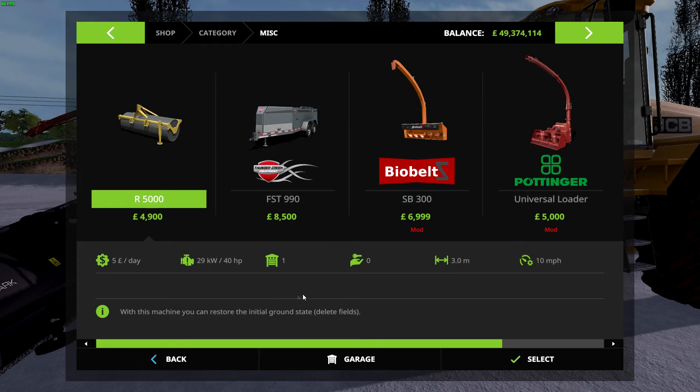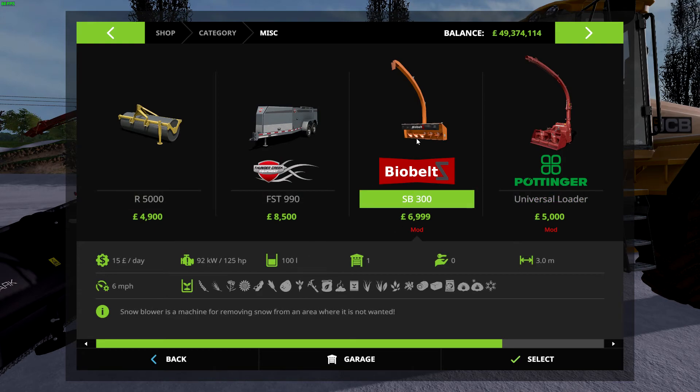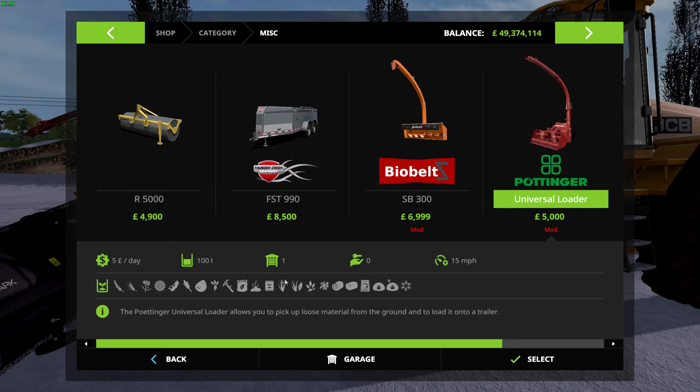Actually, looking at the right thing now — it comes in at 7000, needs 125 horse, capacity 100 liters, three meter width, and it handles all these crops. It's a good unit. The Pottinger is near enough the same but a bit cheaper at 5000. This is by LS Modding Company — I can't remember who made the Bio Belt but it's on ModHub. This one is on PCSG and I can't find the other one.